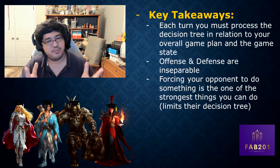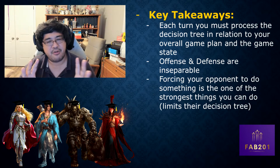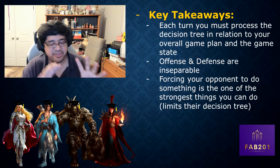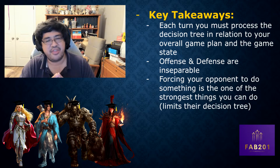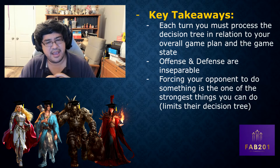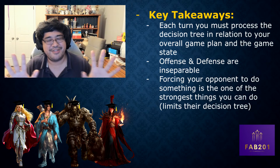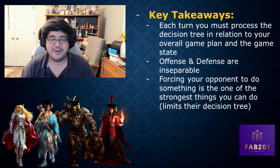That basically wraps things up. I hope you guys enjoyed this episode of Fab 201. Next week, we're going to be talking about the macro game, looking at a game between Bolton and Dash, examining the different stages of the game and how the overarching strategy progressed. Thanks for watching - if you have any suggestions or improvements, I'm all ears. I'm always trying to get better every day, as the logo says. Hope you're having a great 2022 and that you're doing well, happy, safe, and healthy. Have a good day!